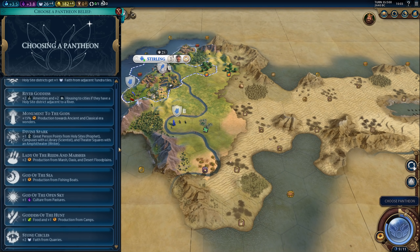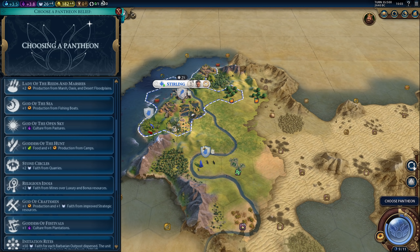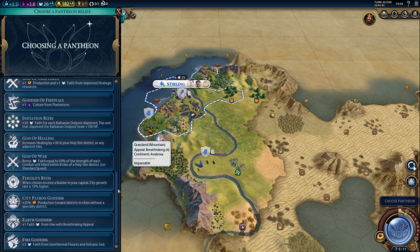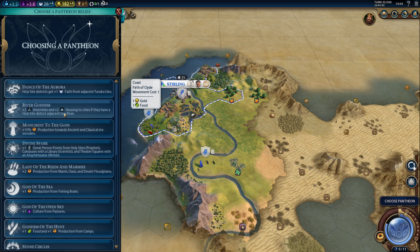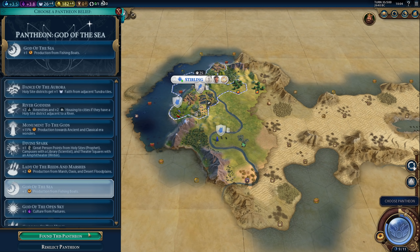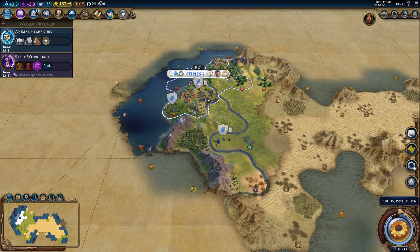Pastures — I don't think there are enough. Stone Circles is an option, but there won't be that many quarries, honestly. I don't think we have enough plantations to justify Goddess of Festivals. So I think it will be either Fertility Rites, God of the Sea, or Divine Spark. God of the Sea is nice — it won't be a tremendous amount of production, but it's always extra production, and on this map we should be able to get quite a few sea-based resources. So, God of the Sea. I won't get any production from it yet because I don't have any improved sea resources, but we'll get them soon enough.